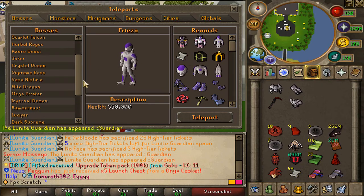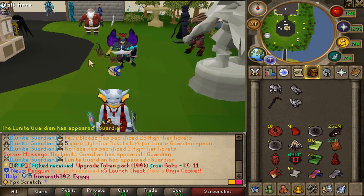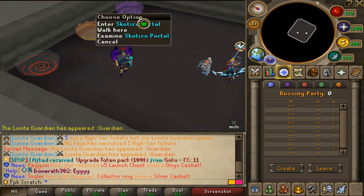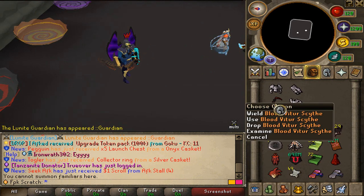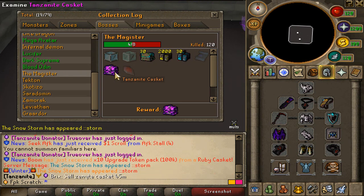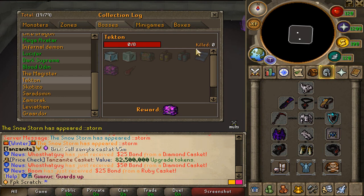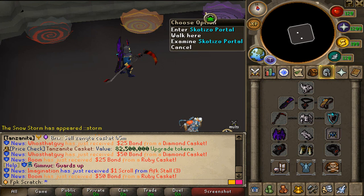In-game you can open up your boss teleports and find the Magister, Dekton, and Scotisio — they are all at the same area with separate portals you can enter. As for gear, I'm using the Plodoid, Plod Sight, and the Mystic set. I've done 120 Magister kills and got a Tanzanite Casket. I haven't done any Dekton kills yet, but I've done 37 Scotisio kills.